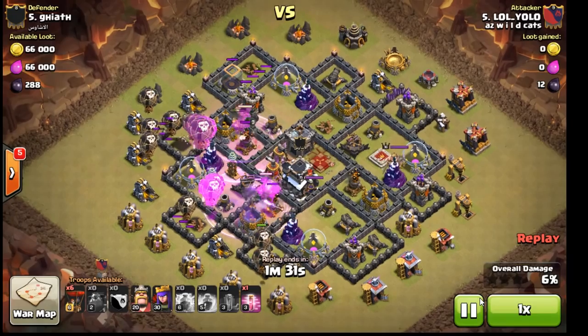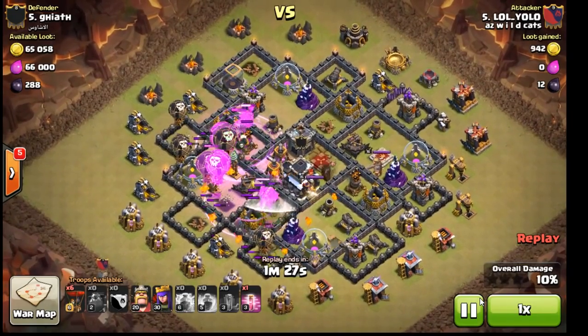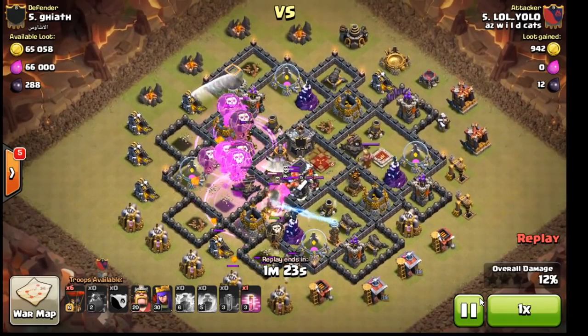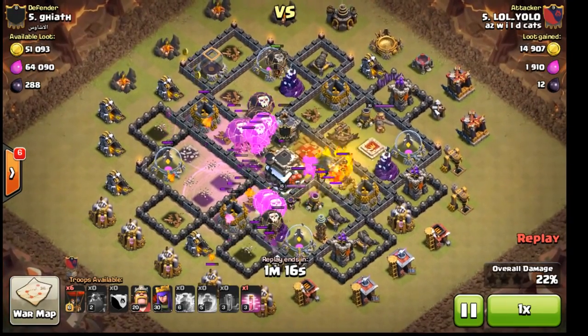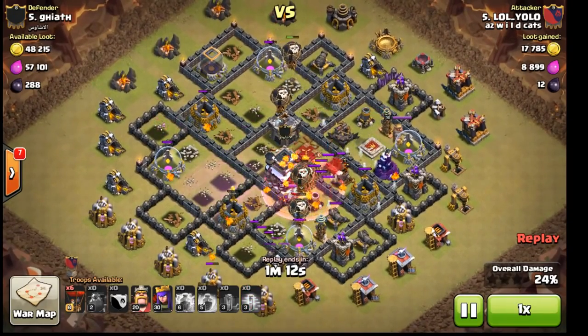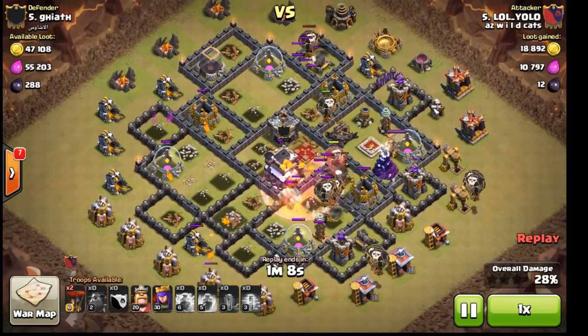Hounds come in and start eating up some of that fire. He rages his loons in — probably bunched them up a little bit — and then this guy's air trap goes off, which can be a deterrent. His queen walks over; his pups are busy eating up a lot of stuff. He then hastes where his pups are above the queen so they run over real quick, and throws in a couple backup loons.